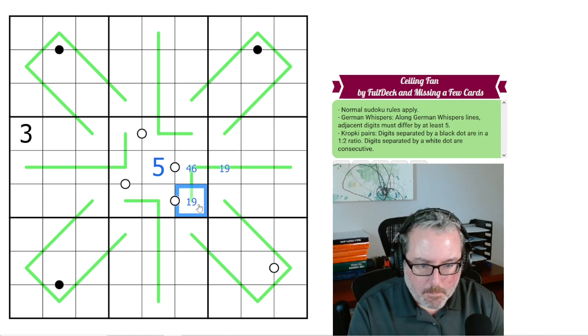That actually comes back here — this 1 or 9 is next to a consecutive Kropki dot. So if this is a 1, this has to be 2. If this is a 9, this has to be 8.